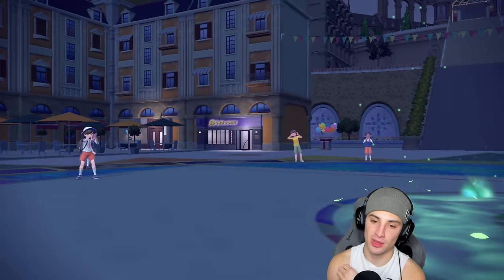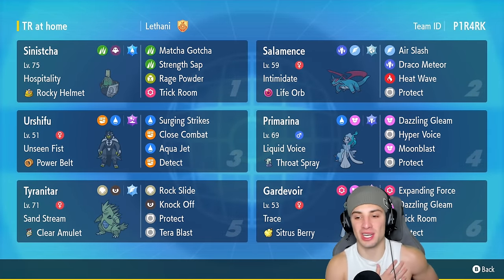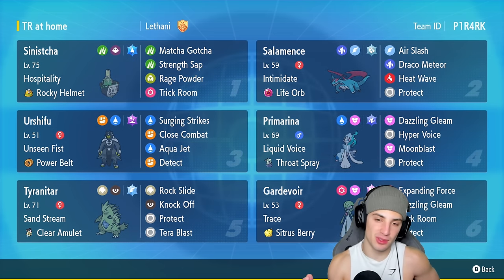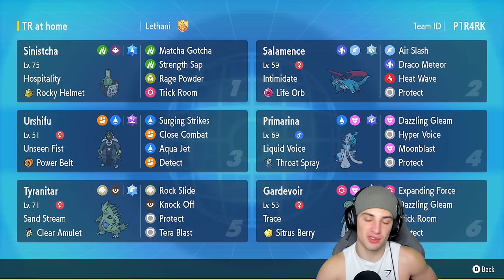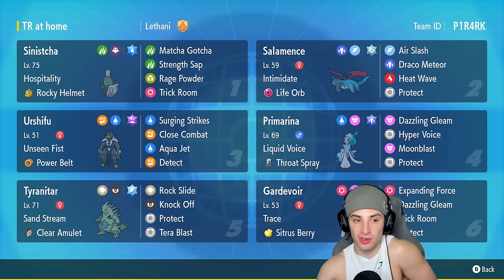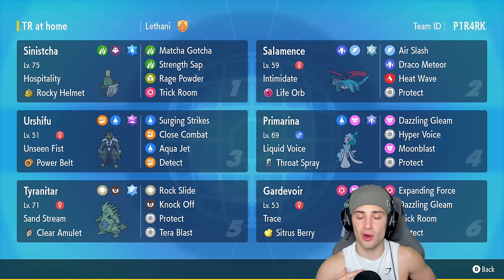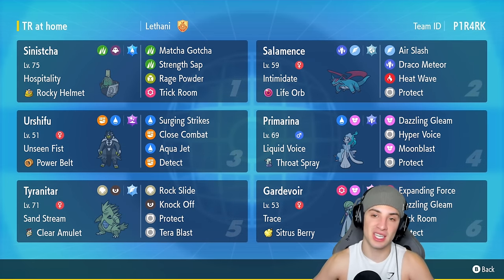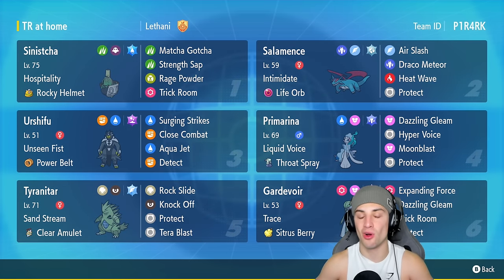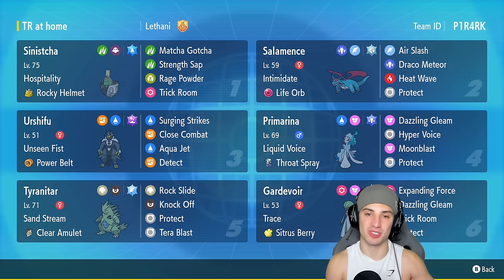Two and one — there you go, ladies and gentlemen, showcasing Gardevoir in Ranked Regulation F. Huge shout out to the team creator, my boy Carlos — leaving his link in the description below, sent me this team over on Twitter. Love this team so much — Gardevoir with Trick Room, Sinistcha for support, Primarina, Urshifu, Tyranitar, and Salamence, great attackers covering most typings. That's it for today's video — if you enjoyed, smash that like button, click subscribe, have a positive day, catch you on the next one!